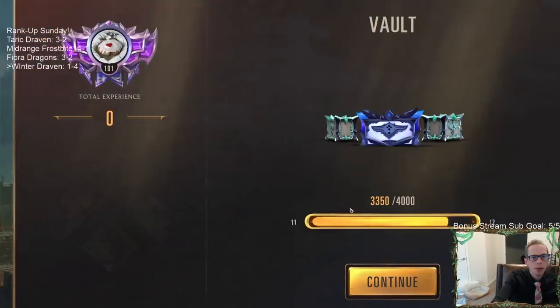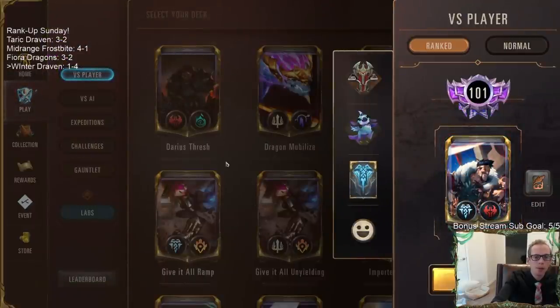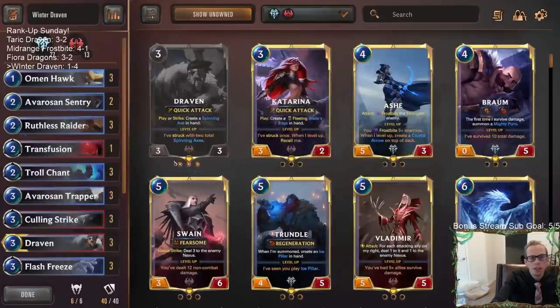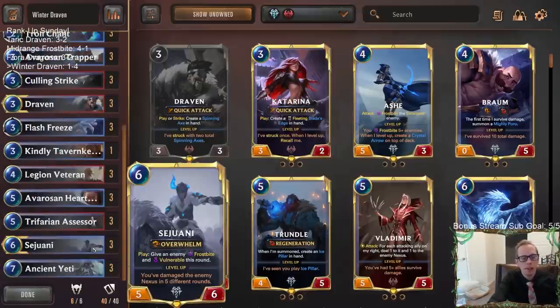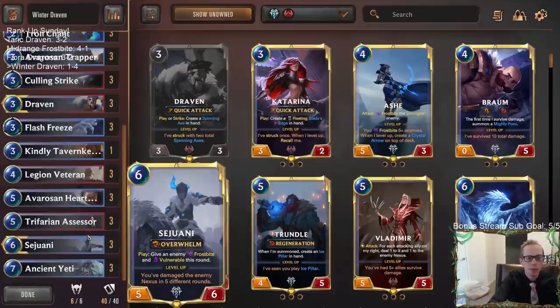If I had challenged the 0-4 with the 1-1, it wouldn't have been lethal — they'd just block, let the other thing die, but the 0-4 survives and they win. By doing that challenge at least I had the chance of drawing Culling Strike — that was my only out, hoping Culling Strike could kill the 2-7. My brain is fried. I feel really bad about a lot of those games — I think a lot of those games are winnable — but my brain's just fried.